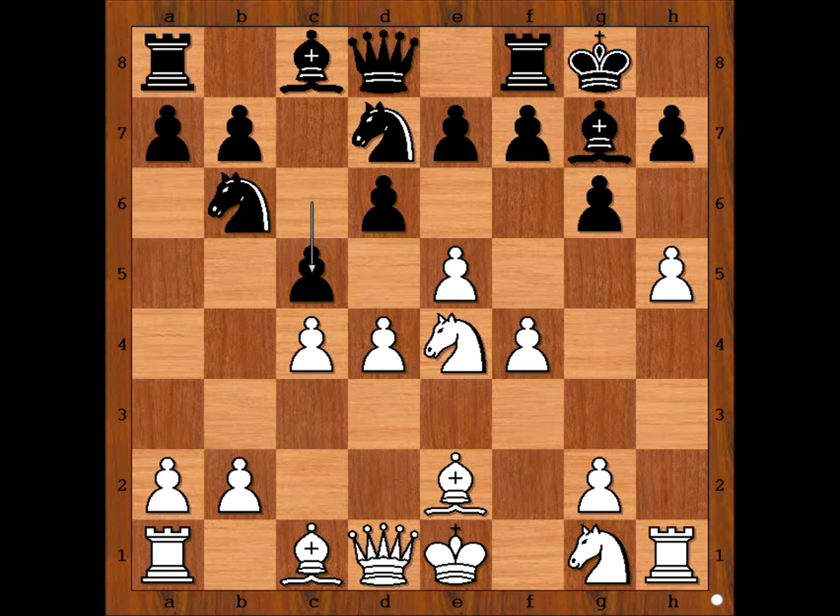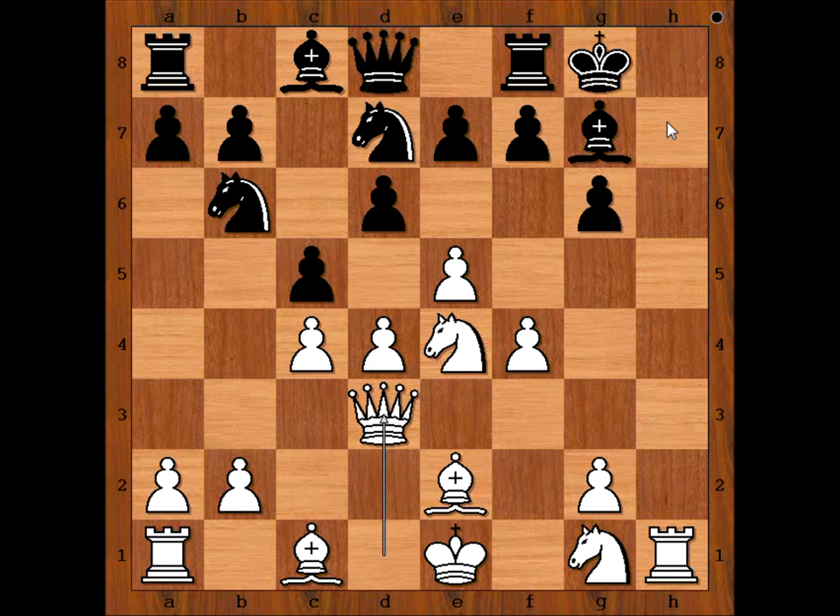H takes on G6, H takes on G6, Queen to D3. One idea is Queen to H3 and then Queen to H7, checkmate at H8 — that is why Pateris played Rook to E8. White to move. What would you do? Please pause the video and find the best move for White.